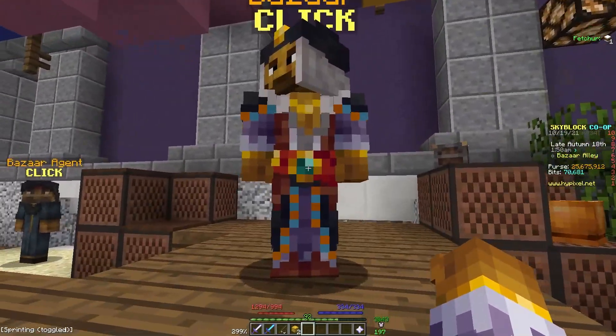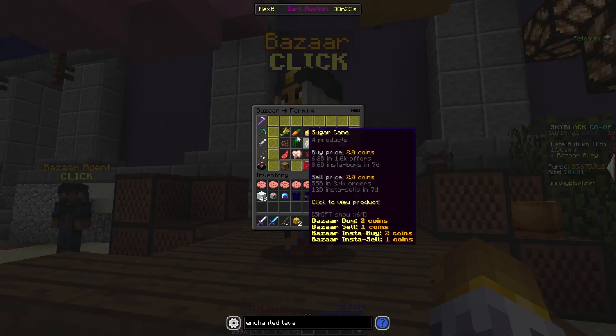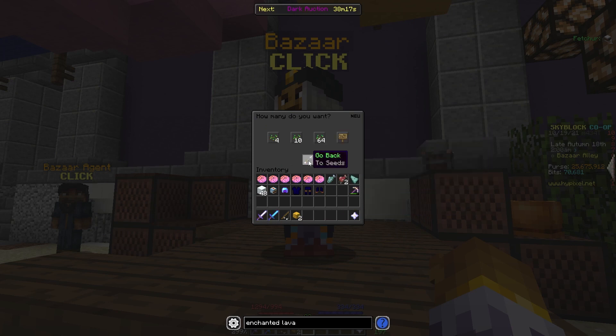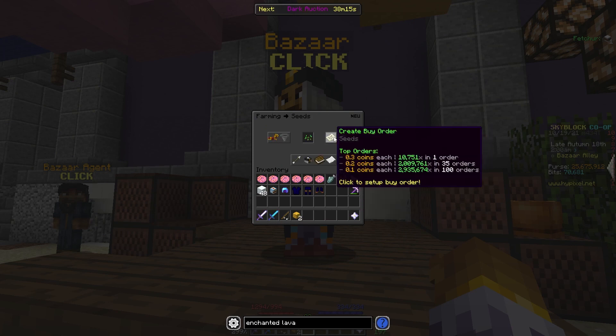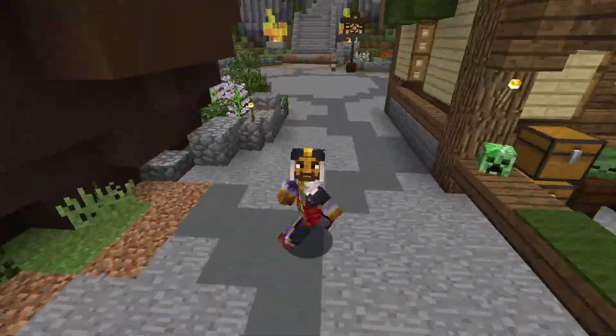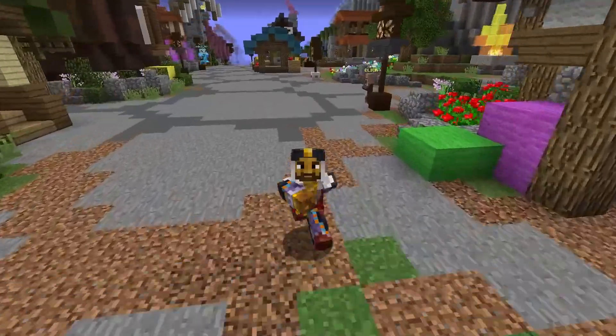One Bizarre flip that's really interesting right now is seeds. If you go into Farming and then Seeds, you can see there's actually a really big disparity there — you can make a buy order for 0.3 coins and sell them for 1 coin. That's because people tend to insta-sell seeds since they're not worth that much, as you just saw.